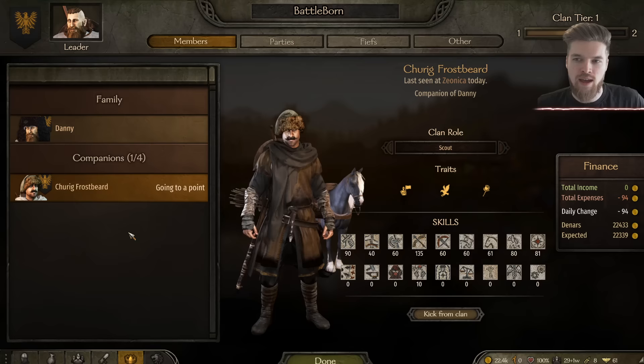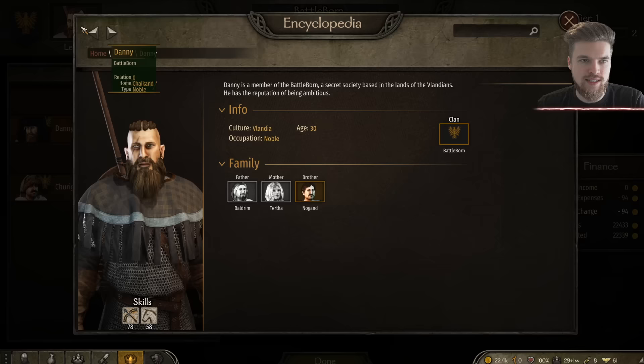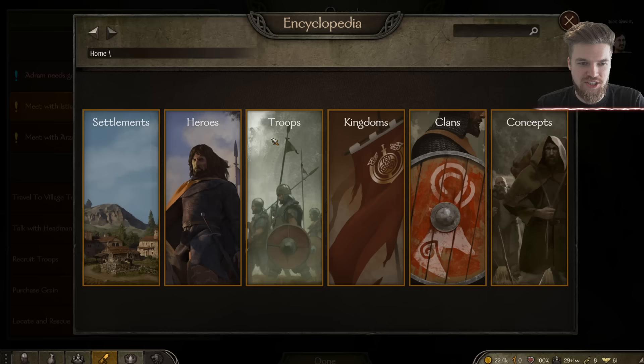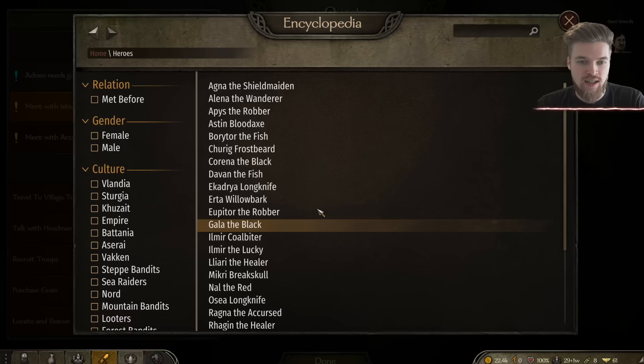Let's start with how exactly we find all of the companions in the game. Click on the clan icon in the bottom left, then click on your face and go to Home to bring up the encyclopedia tab, which is kind of hard to find. This is effectively a list of everything in the game. Click on Heroes, scroll down to the bottom, and it has an occupation called Wanderer — this lists every single follower or companion in the game that you can find.